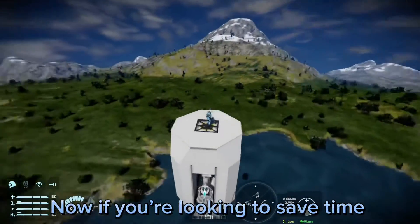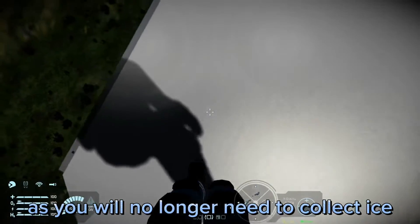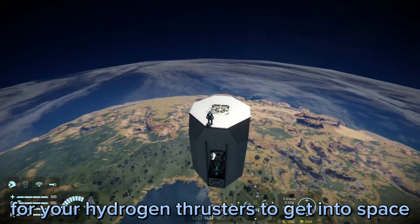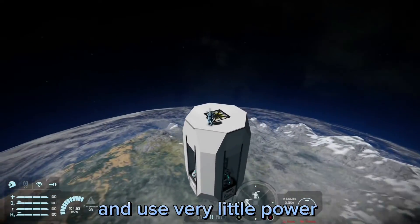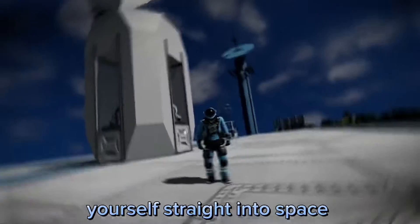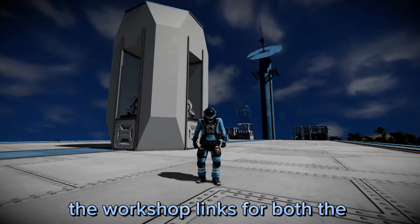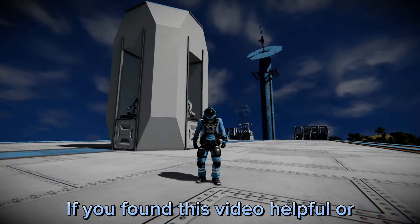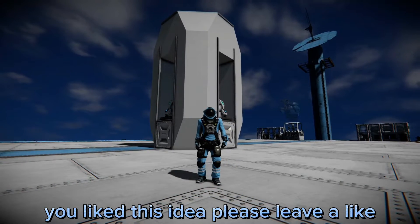Now if you're looking to save time and resources, this contraption is for you, as you will no longer need to collect ice for your hydrogen thrusters to get into space. You can simply use this contraption with very little power, and by a push of a button you can send yourself straight into space. Down in the description you will find the workshop links for both the small grid Clang Drive and the large grid Clang Drive. If you found this video helpful or you like this idea, please leave a like and subscribe.